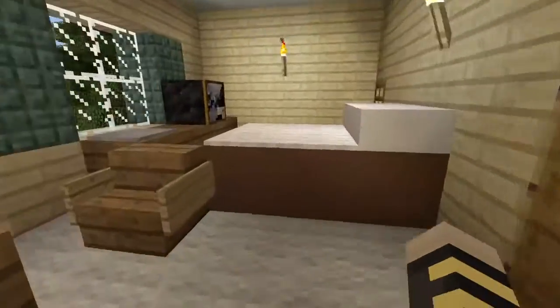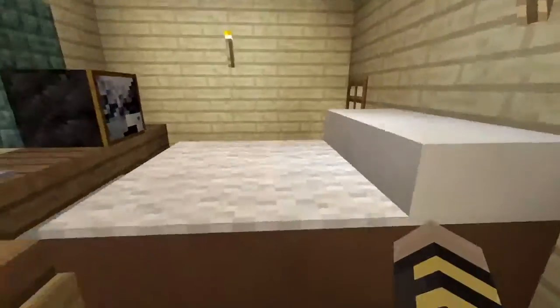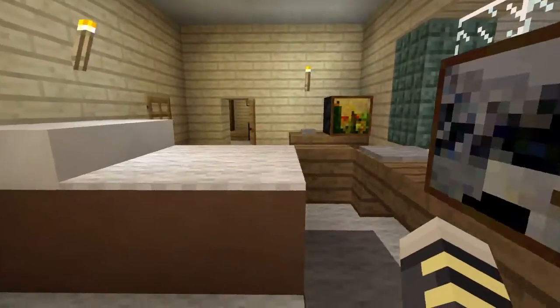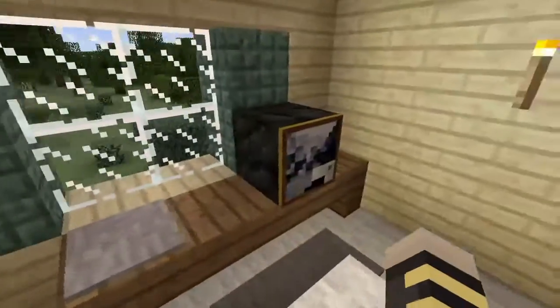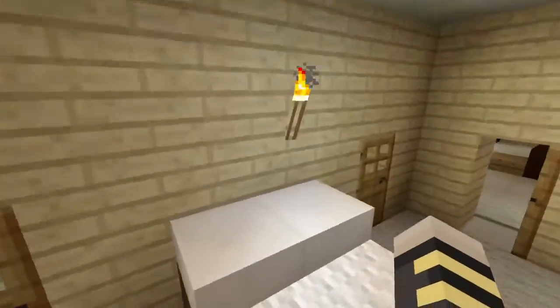So over here, this is Psycho Mom's and Psycho Dad's bedroom. This is their bed — I know it's kind of squished, but it still looks okay. This is their computer. This is their TV. We have a nice little closet there. It has nothing in it but a torch.